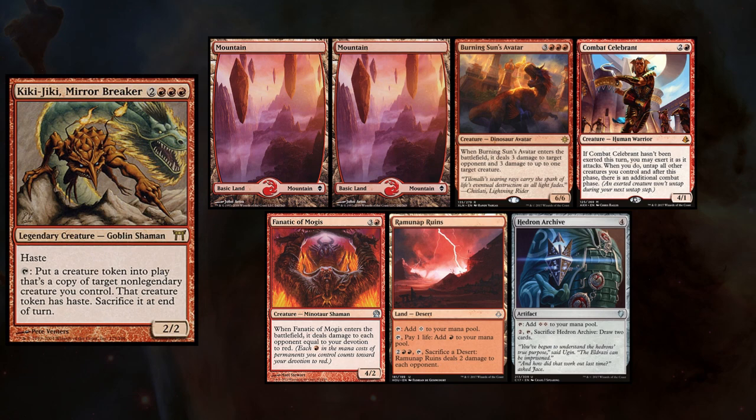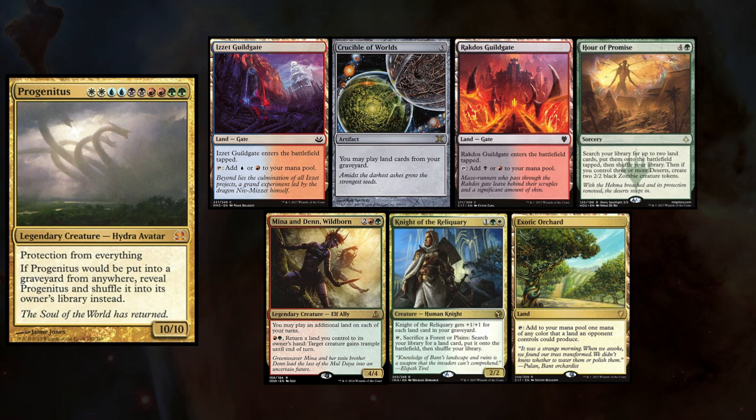Harry is playing his Kiki-Jiki deck and keeps a hand with Two Mountains, Burning Sun's Avatar, Combat Celebrant, Fanatic of Mogus, Ramunap Ruins, and Hedron Archive. Lastly, Sean is playing Progenitus and keeps a hand with Izzet Guildgate, Crucible of Worlds, Rakdos Guildgate, Hour of Promise, Mina and Denn, Knight of the Reliquary, and Exotic Orchard.